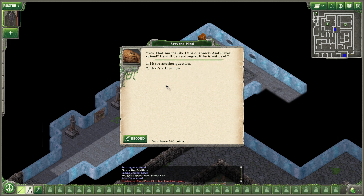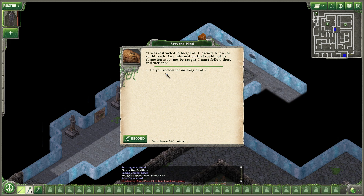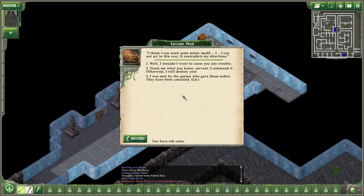I found a ruined journal. Describe it. Yes, that sounds like Daphneel's work, and it was ruined — he will be very angry if he is not dead. This was a school — can you teach me anything? I was instructed to forget all I learned, know, or could teach. Any information that could not be forgotten must not be taught. I must follow those instructions. Do you remember nothing at all? I think I can work some minor modification — I cannot act in this way. It contradicts my directions. I was sent by the person who gave those orders. They have been cancelled. I do not believe you. Please leave me be. Please do not make me ignore my orders. It stops talking.